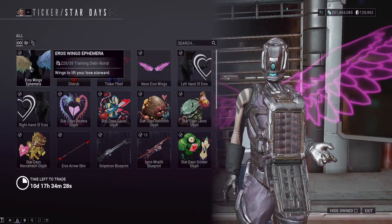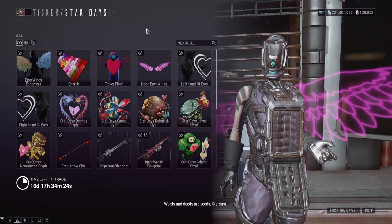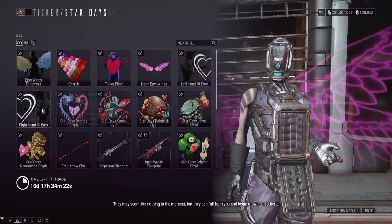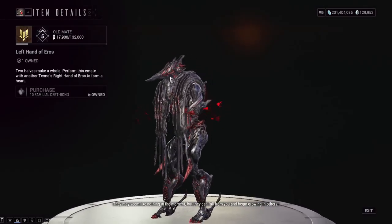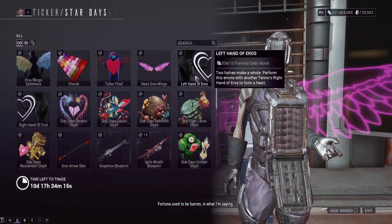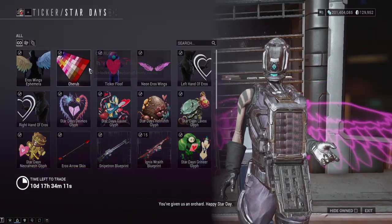These are the two things at the top I say you should definitely get. Everything else after this is just bonus stuff. There is technically a new emote — it's like a two-person emote, a left-hand heart emote and right-hand heart emote. Not really needed in my opinion. The things you need are these two things at the top.